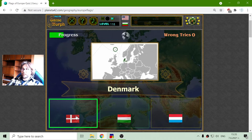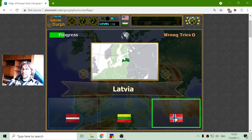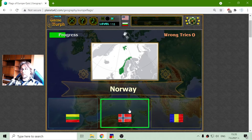The Flag of Denmark should be Red with a White cross. The Flag of Latvia is Red with a White line. Norway is Red with a Blue and White cross.